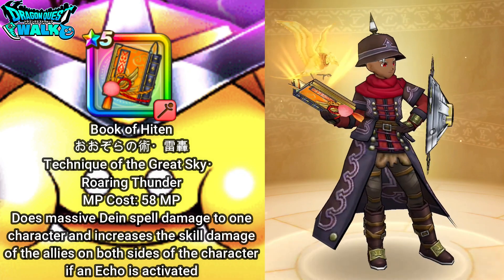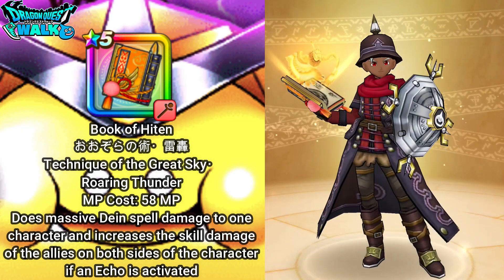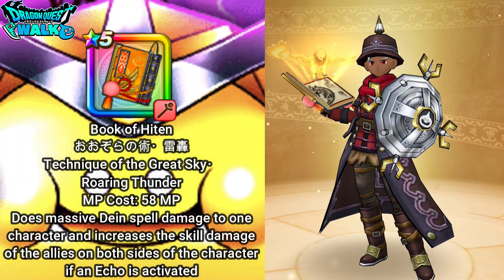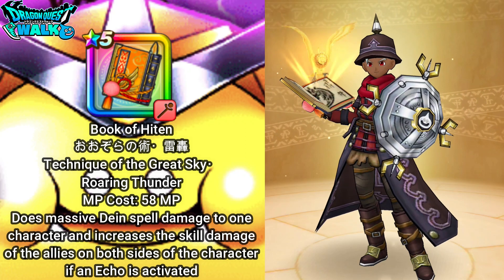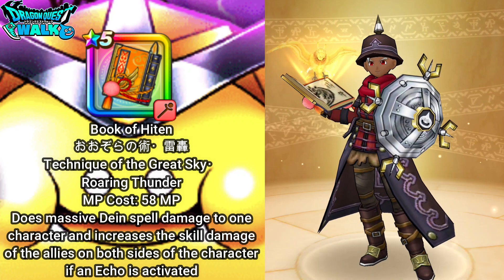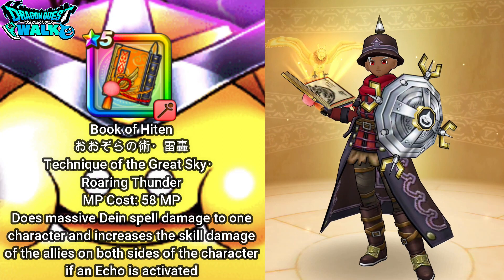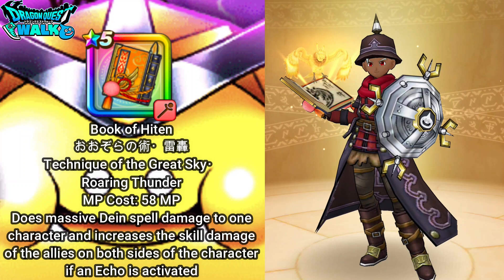My Archmage is going to be equipped with the Book of Hiden. Every time I use the main ability, if I get Force Breaks or if I get Echoes, this character and the characters on either side will actually have their spells and skills power increased. That's going to be quite good for this particular battle.